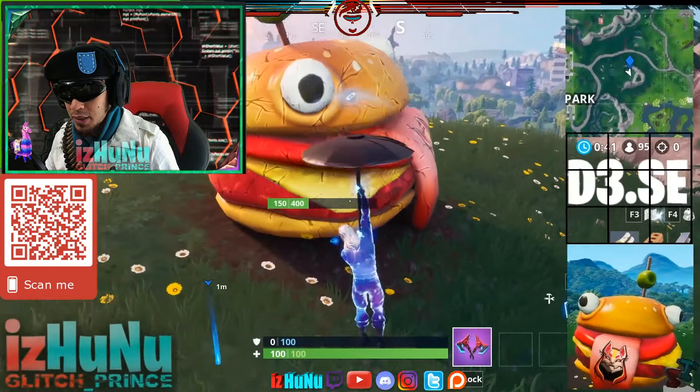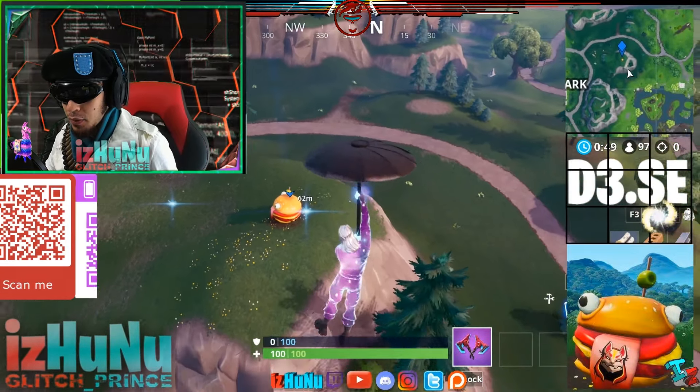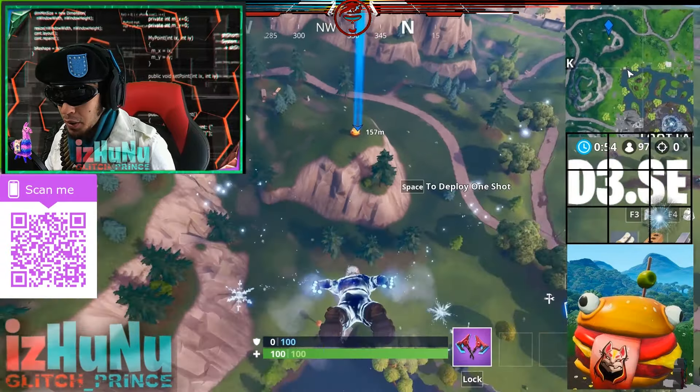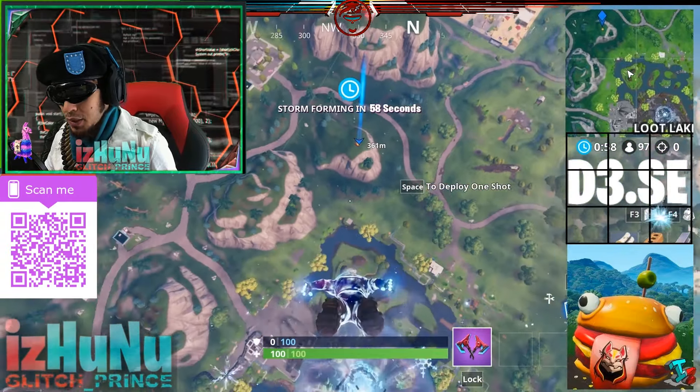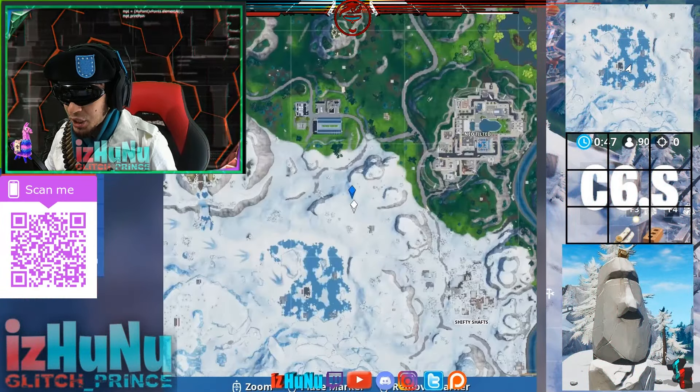As you can see in Delta 3 — in the southeast section of D3 — you can find the hamburger for the first week's challenges of Fortnite. Easy, right? You can see a little sparkle that tells you where it is in the grid-by-grid section.